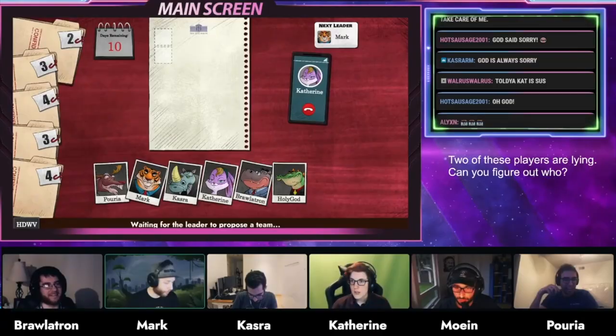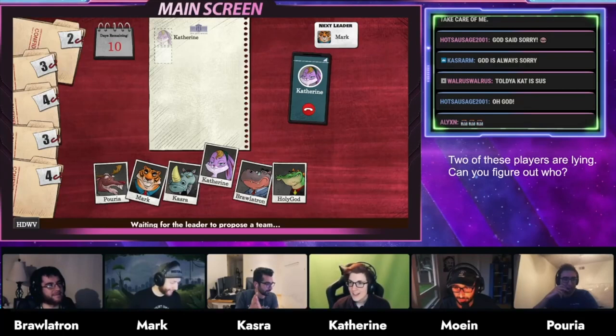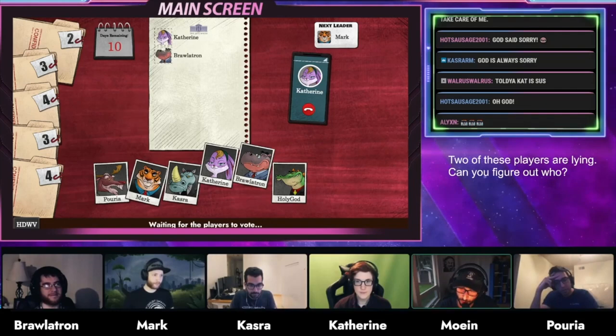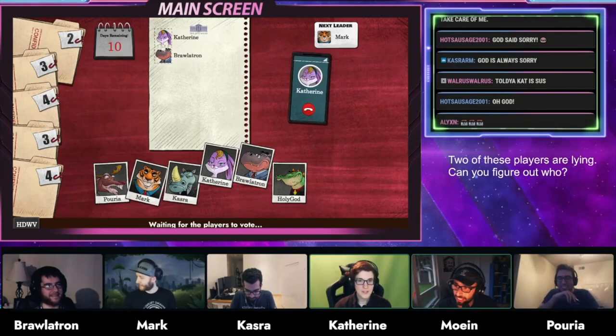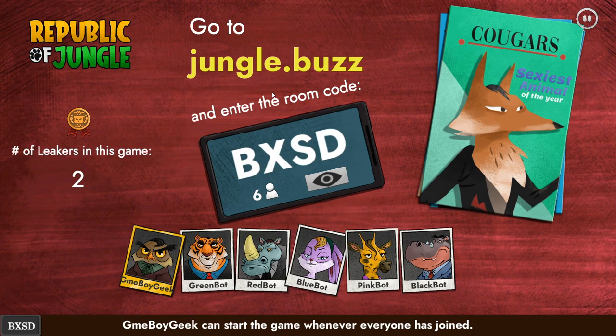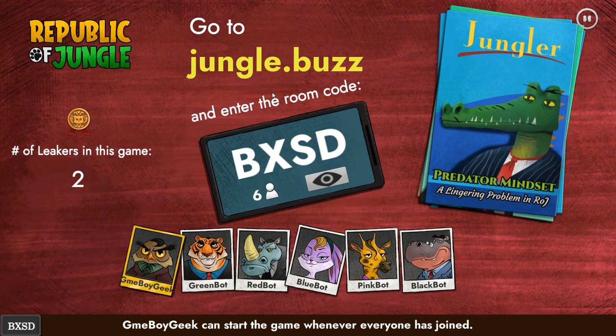Republic of Jungle is for five to ten players and you can play it in the same room with people or remotely, similar to the popular Jackbox games. You only need one copy of this game for all players to play. The core mechanisms are inspired by the tabletop game The Resistance Avalon, but Republic of Jungle adds a new layer of unique mechanisms only possible because each player has a secret device in their hand. You'll set up the game and give the room code to all other players.